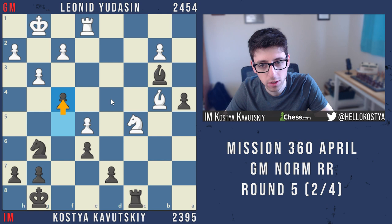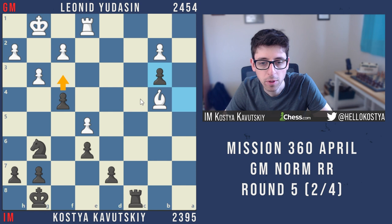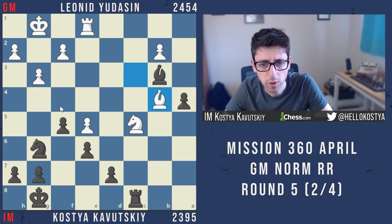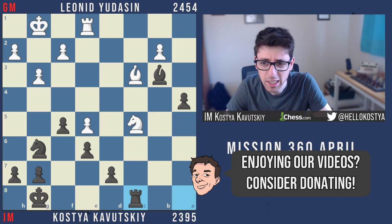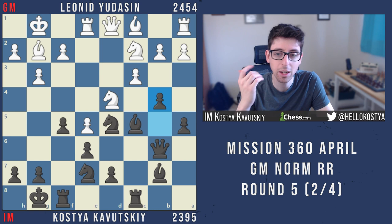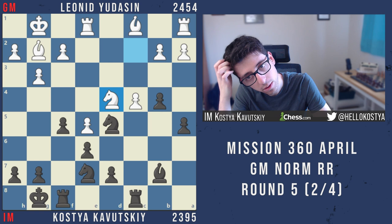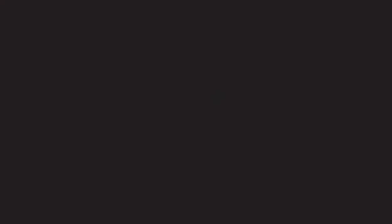This was a missed chance — it's still pretty unpleasant for white. He can take on b3 but we recapture and think about f3, and the knight has lots of squares from g6, not to mention e5 as a possible target. I really should have realized that allowing f4 for white would give them nice saving chances. Overall it was an all right game — we got a great opening and a really nice advantage in the middlegame, but I underestimated the position. I thought winning an extra pawn was good enough, but I could have been playing for more. Definitely not a bad result, but the play could have been better.